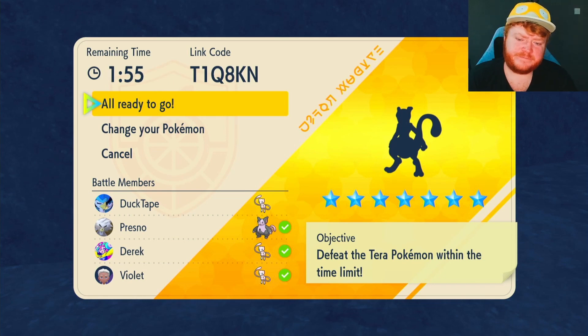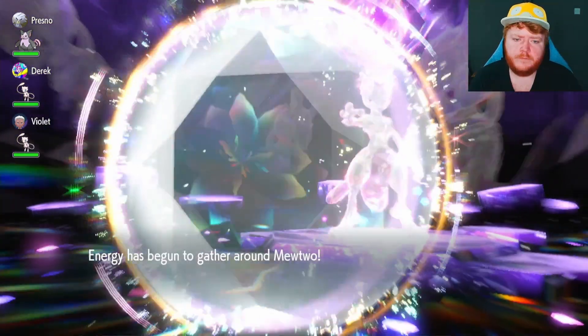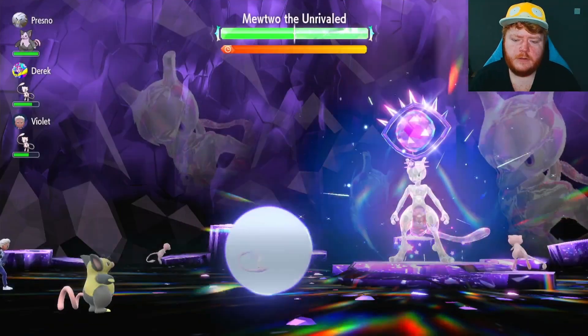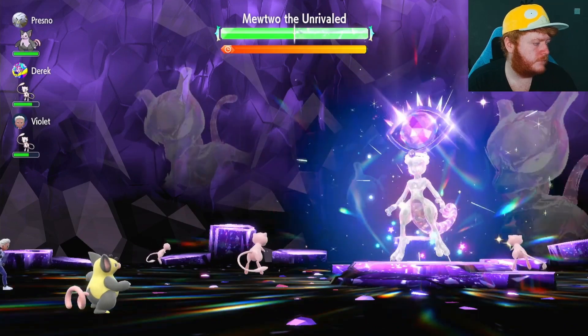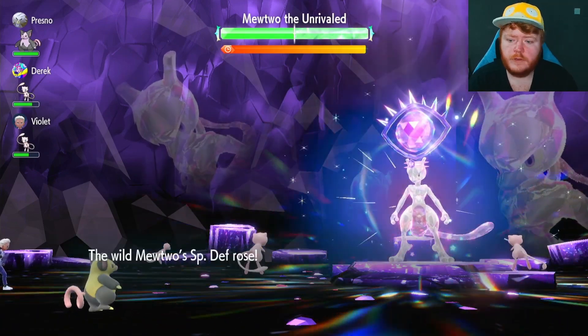Builds will be pinned in the comments. So on turn 0, Mewtwo is going to hit us with a Calm Mind, increasing its special attack and special defense, and then it will put its shield up. Grumpig is going to use Simple on us, so all our stats are doubled when we use things like Iron Defense. And Mewtwo is most likely just going to spam Calm Mind at the start of the raid to boost its special attack by loads.